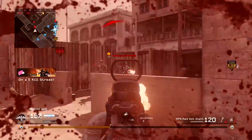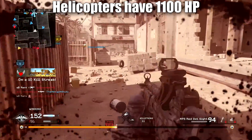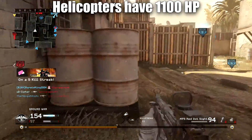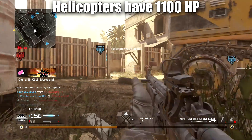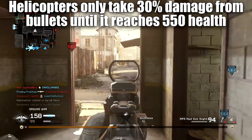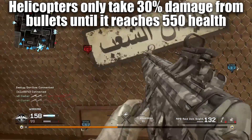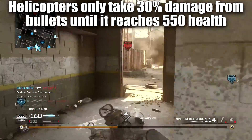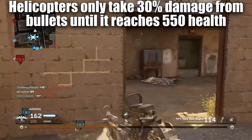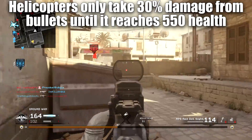The attack helicopter itself has a base health of 1100 hit points, which is actually not all that much, but it does have built-in bullet protection until it reaches 50% health. Until it reaches that 50% health threshold, it will only take 30% of normal damage from bullets, which makes it live quite a long time. This is why if you start shooting at it with an RPD, each bullet is only doing 30% of its normal damage.